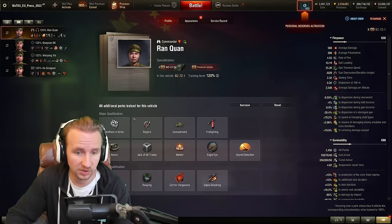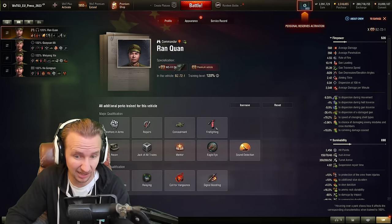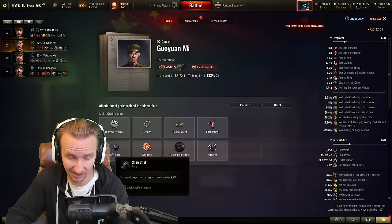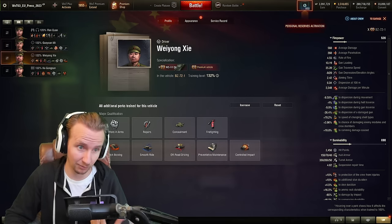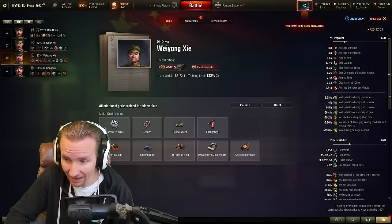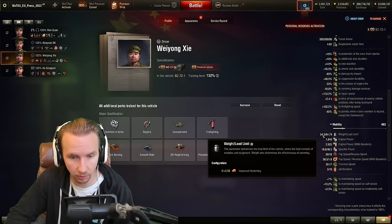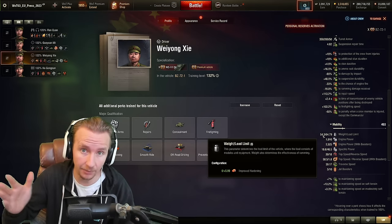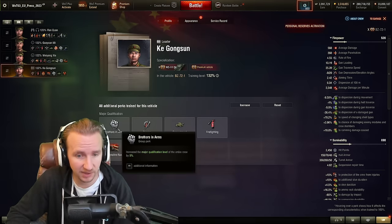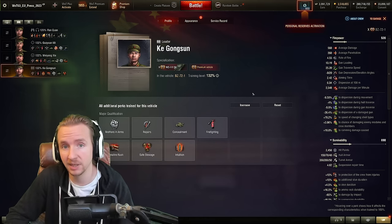Crew-wise, you want to focus on Brothers in Arms, Recon, Situational Awareness, and Repairs. Optionally add Eagle Eye, Firefighting, and Concealment on your commander. For the gunner: Brothers in Arms, Repairs, then Snapshot, possibly Concealment, Designated Target, and Fire Extinguishing if not using a fire extinguisher. For the driver: Brothers in Arms, Repairs, and Controlled Impact — because the vehicle weighs around 54 tons when fully equipped, which does serious damage ramming vehicles at 60 km/h. For the loader: Brothers in Arms, Repairs, Safe Stowage, and Intuition to switch between AP and HEAT.